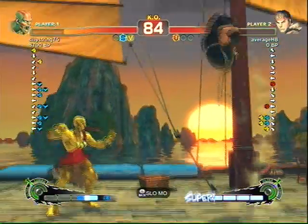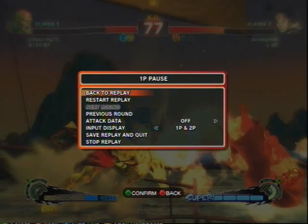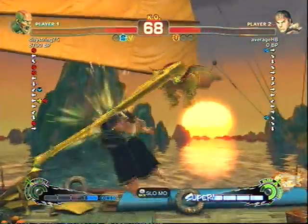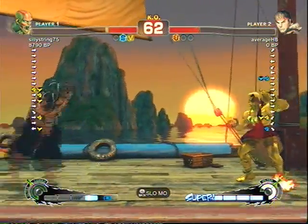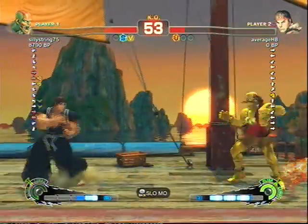I wanted solar plexus but I didn't get it, so that's gonna cost me - that was probably my one chance for the round. I got another knockdown here, but he did upflame - upflame trade. I don't think I'm timing that correctly. You might be able to do meaty jump-ins on Dhalsim without the upflame trading, but it's really hard to time. Upflame comes out pretty fast. Not only that, but I don't know if Dhalsim's wake-up time is any different than other characters, whether he wakes up later or something.